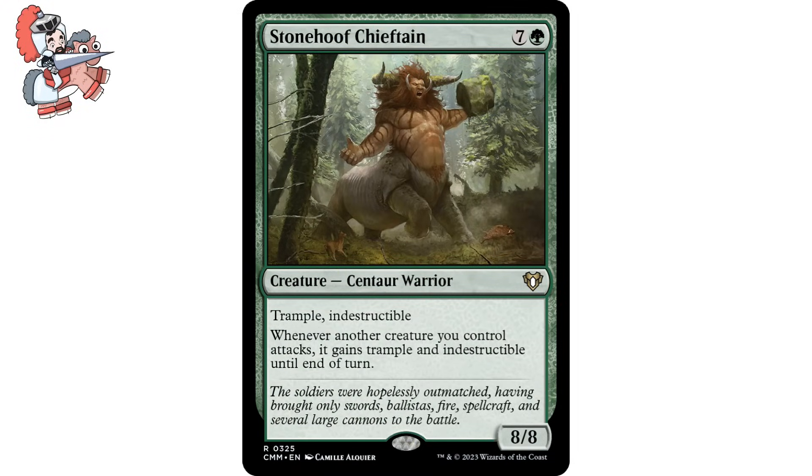Moving on over to Stonehoof Chieftain — it's a 7 and a green creature, Centaur Warrior. This one's from Commander Masters, and it says: Trample. Indestructible. Whenever another creature you control attacks, it gains Trample and Indestructible until end of turn. And it's an 8/8.